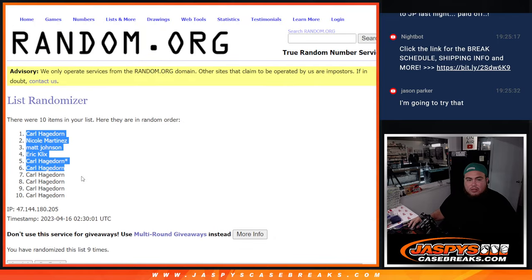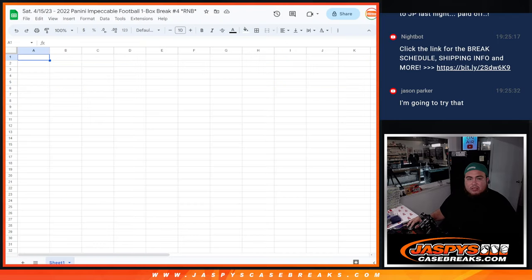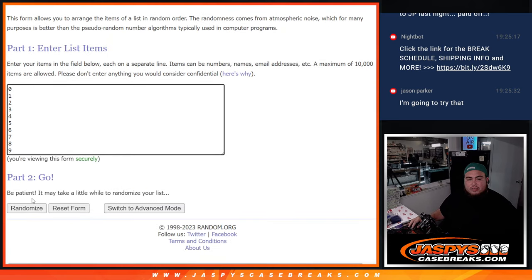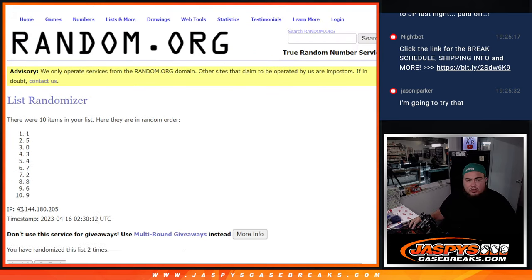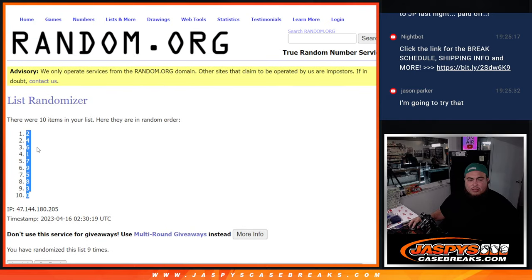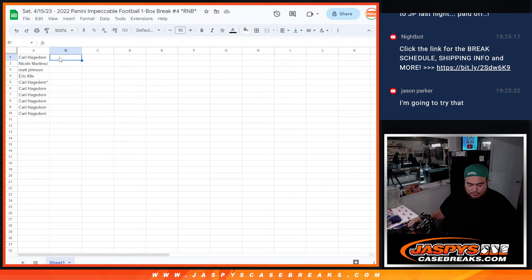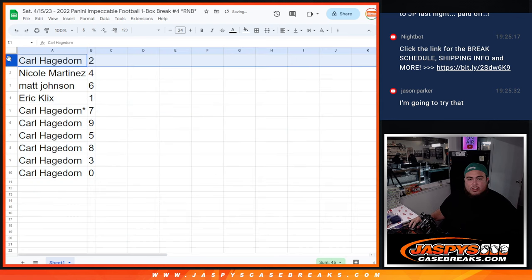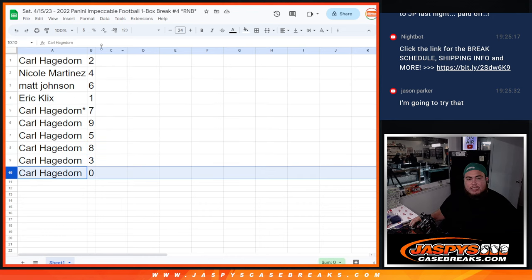9 times, down to Carl. So Carl, you have spot 2. Nicole with 4. Matt with 6. Eric with 1. Carl with 7. 9, 5, 8, 3, and 0.